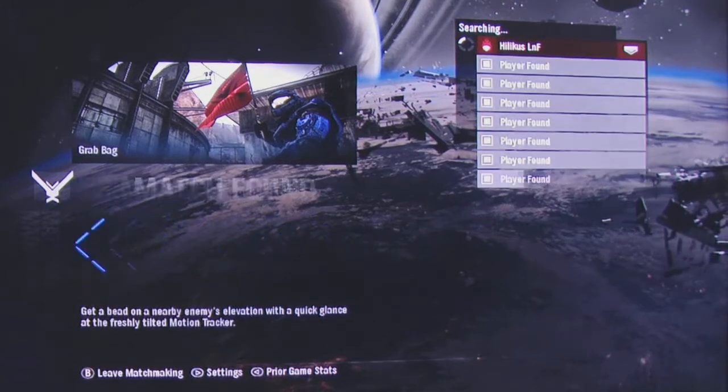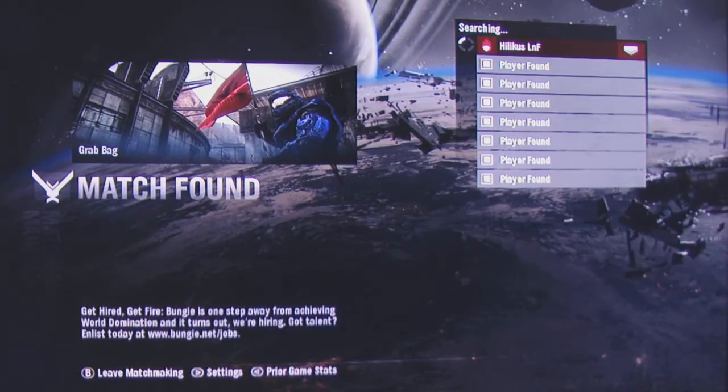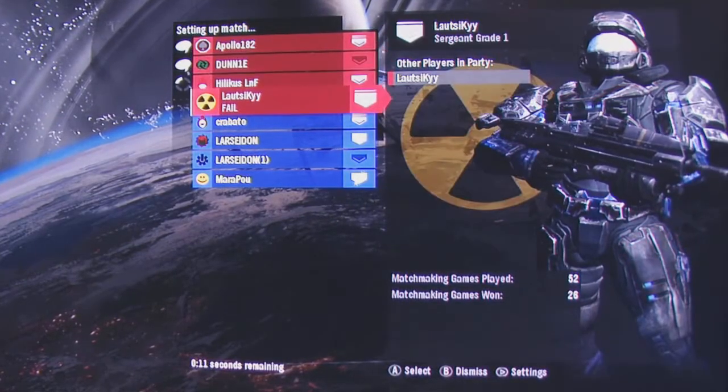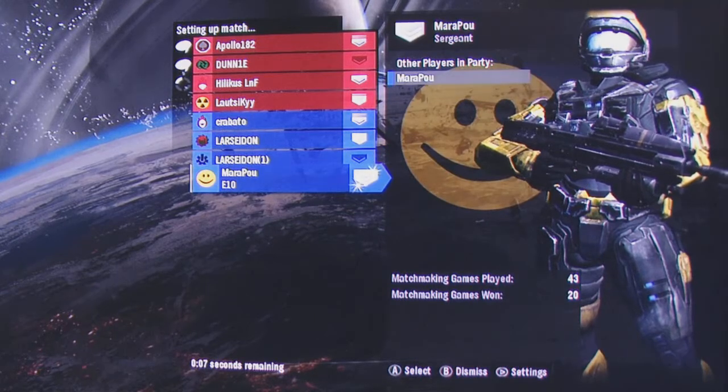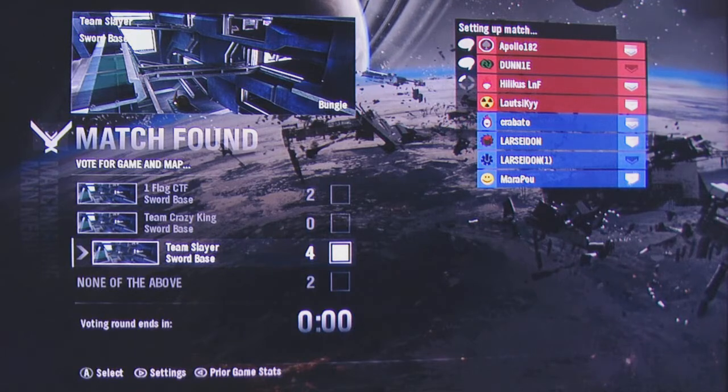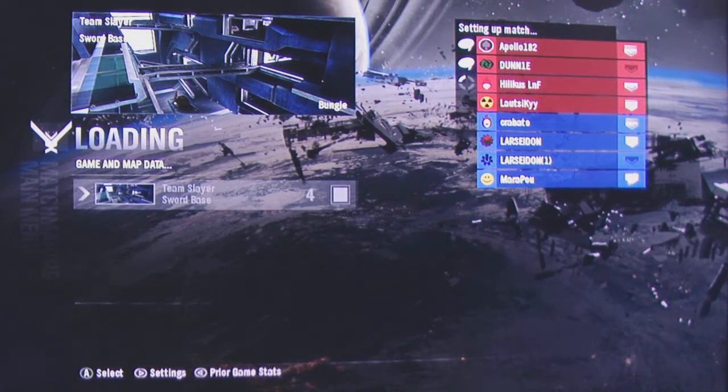When you're in the lobby, it's fairly similar but with a few improvements. If you jump over to the player select, it's really nice — you get a big picture of the player and you can see all their achievements straight away without going into the menu, you just flick left and right. Once the lobby's full and it's ready to launch, before they suggested one map and you had a chance to veto it. Now they've improved this — you get four options showing different maps and game types and you all get to vote on which one you want. The one with the majority of votes wins, so you actually get to choose which one you all want to play.